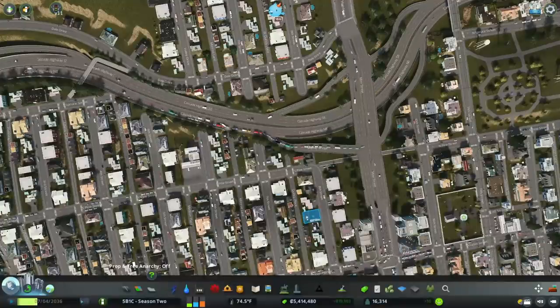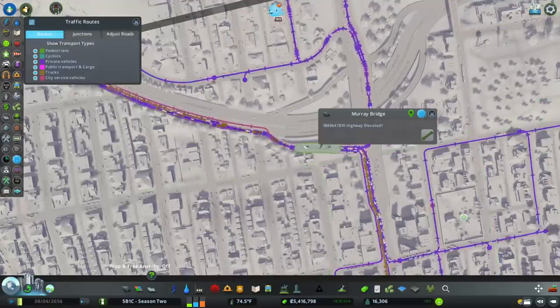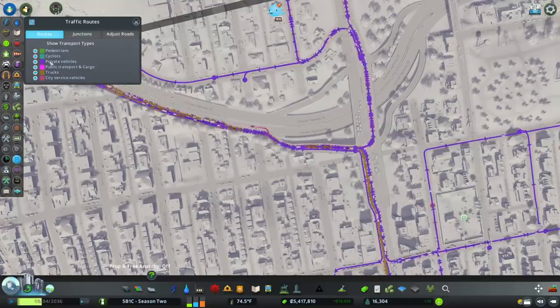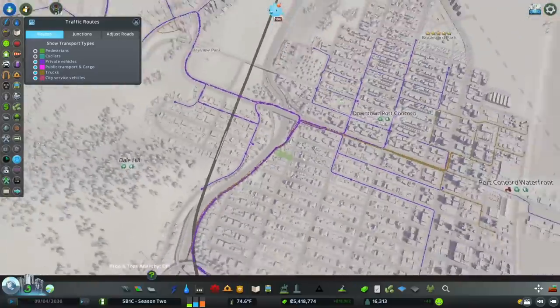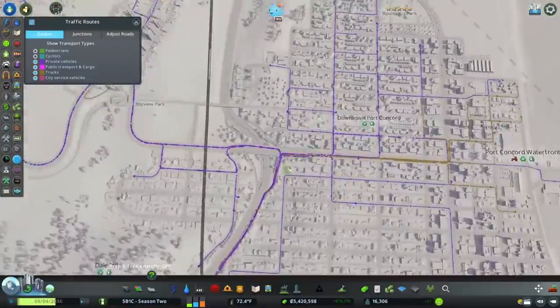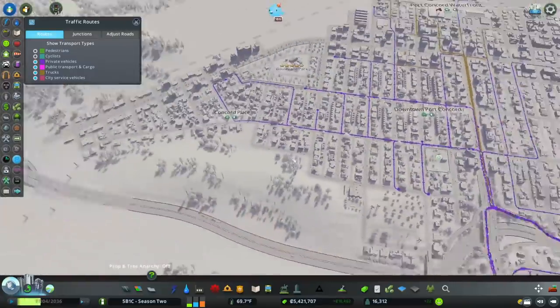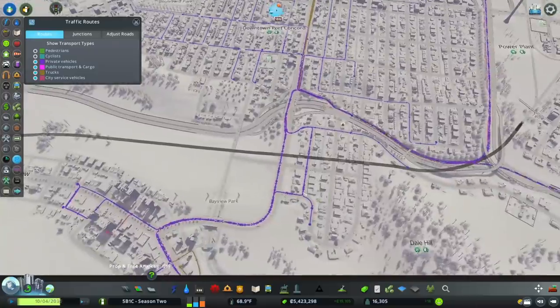What is the story here? Let's look at our traffic routes and see if we can diagnose where these vehicles are going. Don't want to look at pedestrians and cyclists, so — a lot of people are turning left there, a lot of trucks going into the waterfront, and a lot of people going over to this neighborhood too.